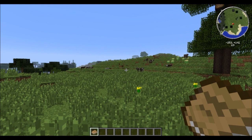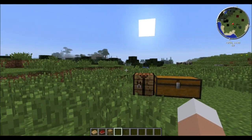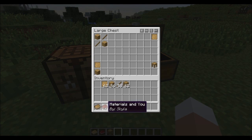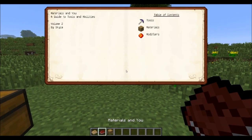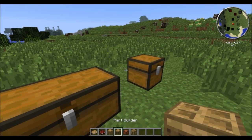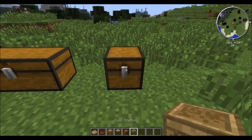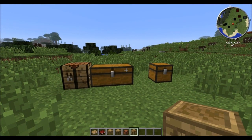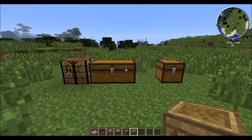So without further ado, let's get started. The first two things you want to create are a blank pattern and a stencil table. The blank pattern, crafted like this, is used within the recipe for the stencil table. Once you've crafted your first stencil table you will be given a second book with further instructions. Three more blocks included in the first book are the part builder, the pattern chest, and the tool station, with pretty easy recipes. With all of these blocks we are now well established and can finally get into the processing stage of the mod.